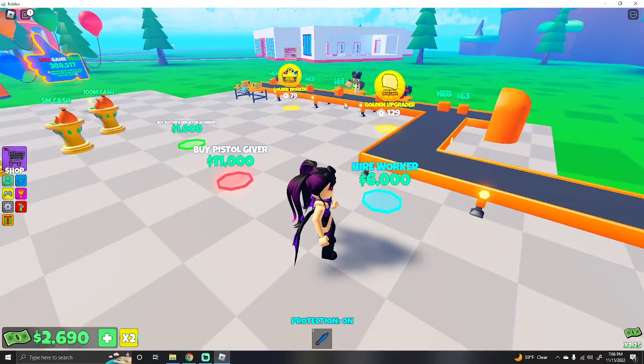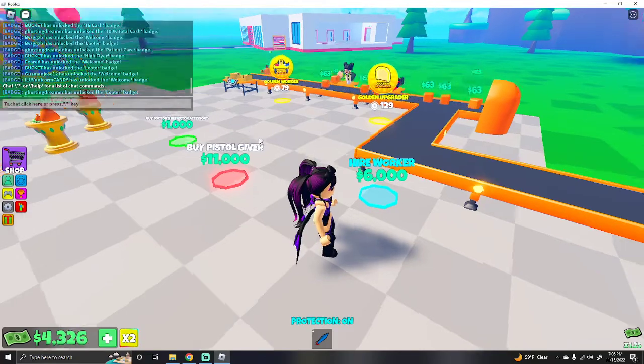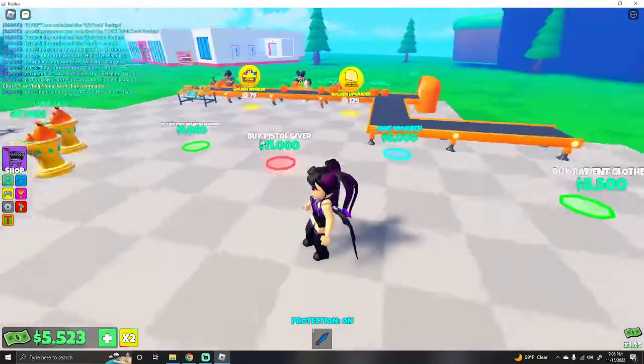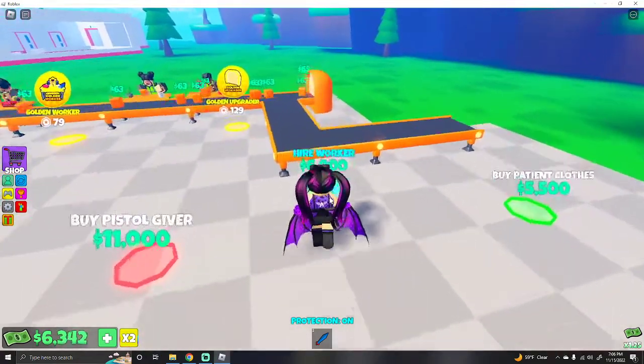I would buy the golden worker if I could also buy the golden upgrader, but I can't. Anytime someone gets a badge it'll show up in chat. There are boxes that fall from the sky and you can get them — it'll give you cash and you'll get the Looter badge.